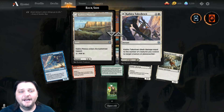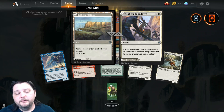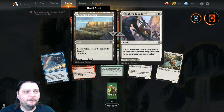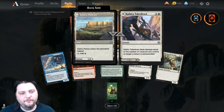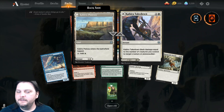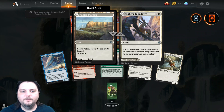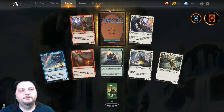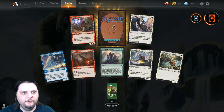Then I have a Kabira Plateau slash Kabira Takedown. Kabira Plateau is the land side of things — enters the battlefield tapped, and you can tap it for a white. Or if you chose to play it for its instant side, it costs 1 and a white, and it deals damage equal to the number of creatures you control to target a creature or player. It's almost like a white burn spell, almost.